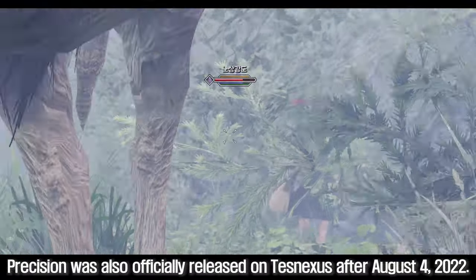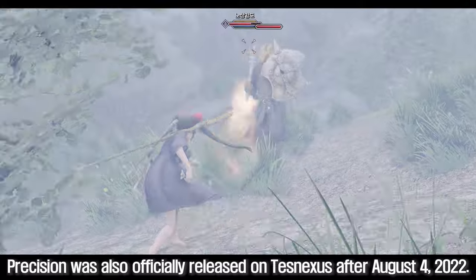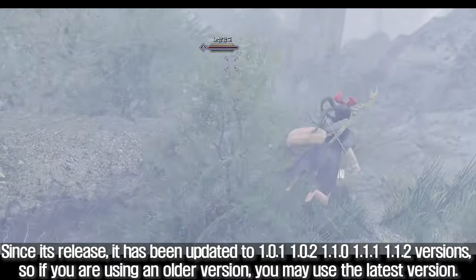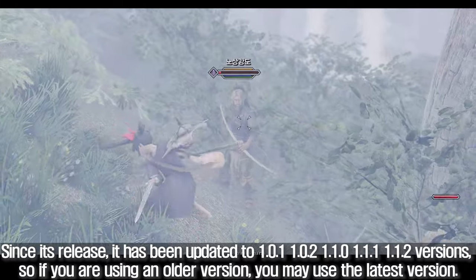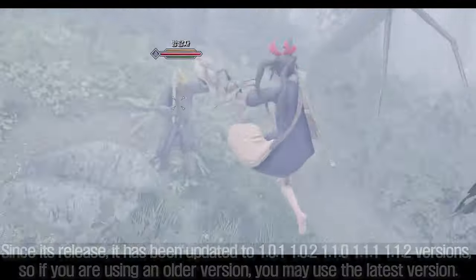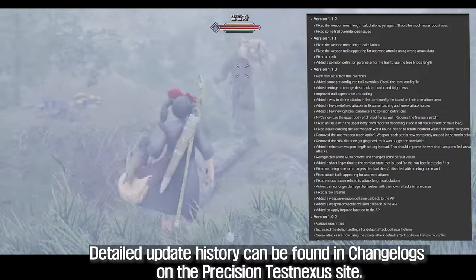Precision was also officially released on Nexus after August 4, 2022. Since its release, it has been updated to versions 1.0.1, 1.0.2, 1.1.0, 1.1.1, and 1.1.2, so if you are using an older version, you may use the latest version. Detailed update history can be found in the changelogs on the Precision Nexus site.